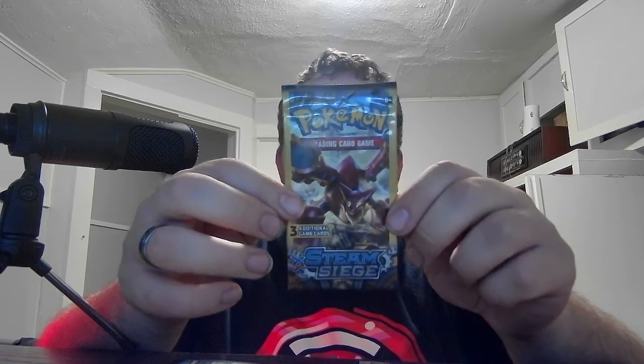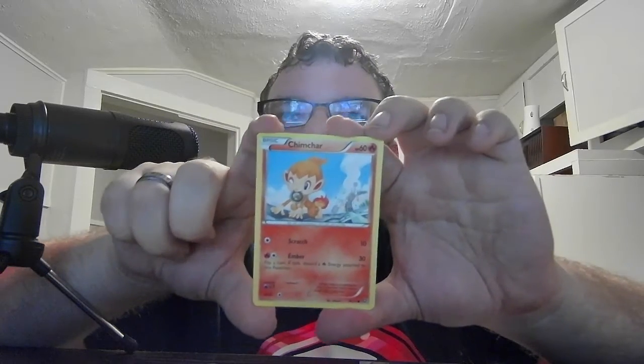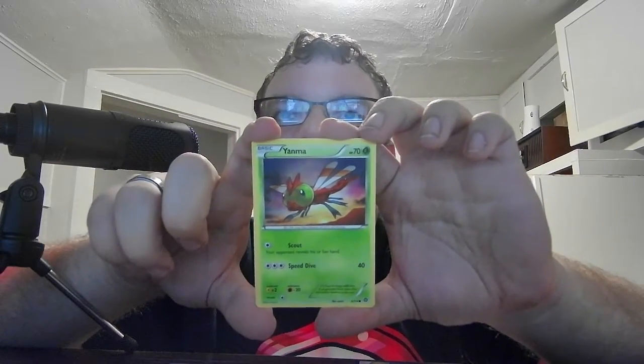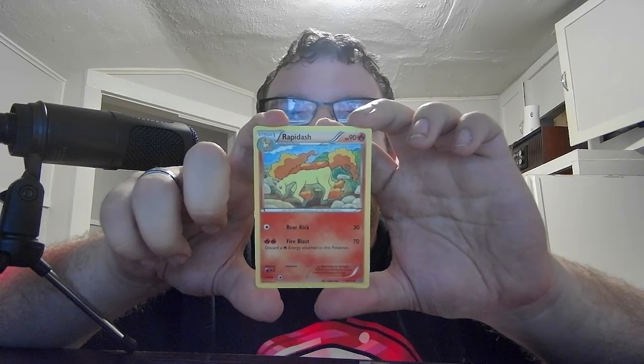Considering these are dollar packs, these 13 packs were $13 obviously. So if that card is at least worth $10, I think I made the money back — but I don't know how much it actually is. One more pack left. This pack is XY Steam Siege with Volcanion on it — it'd be funny if I pulled another one from this pack. We have Basic Chimchar HP 60, Fire. Scratch 10, Ember 30 — flip a coin, if tails discard a Fire Energy attached to this Pokemon. Basic Yanma HP 70, Grass. Scout — your opponent reveals their hand. Speed Dive 40. Then we end with Stage 2 Raboot HP 90, Fire. Rear Kick 30, Fire Blast 70 — discard a Fire Energy attached to this Pokemon.